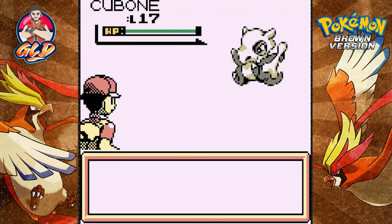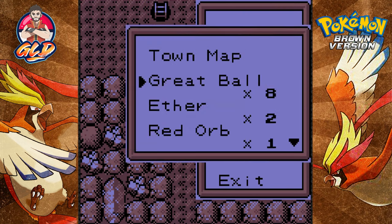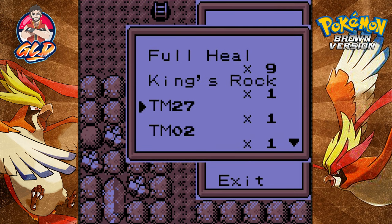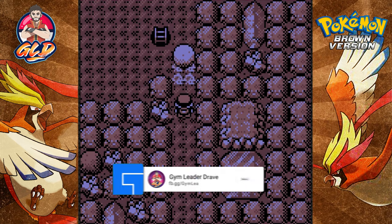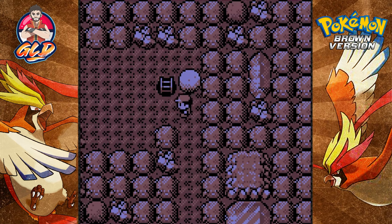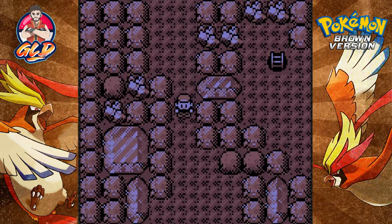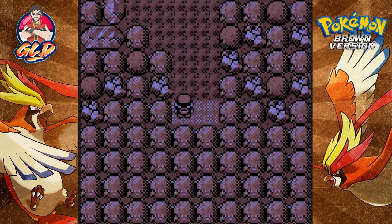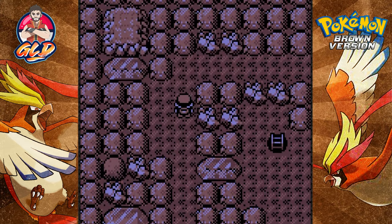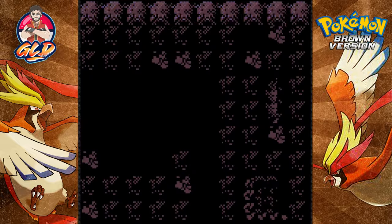We're getting attacked by a Cubane right here at level 17. Let's go ahead and run and use a Max Repel. I do see some stairs. Could go there - let's see what we can find around here.